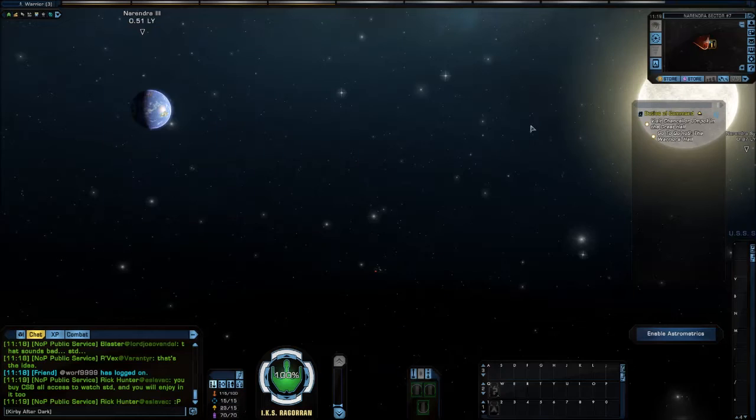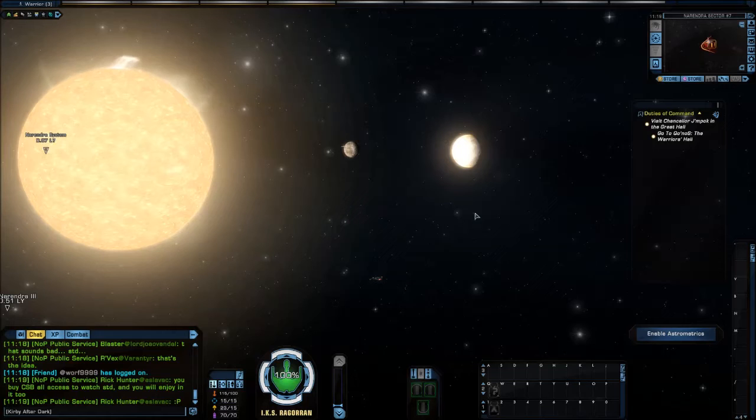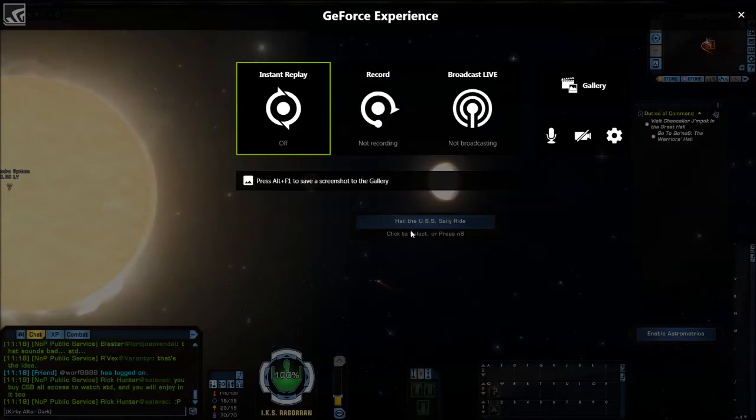You get to Narendra and you will see the Sally Ride flying around somewhere around here — I tend to go slow, and there it is.